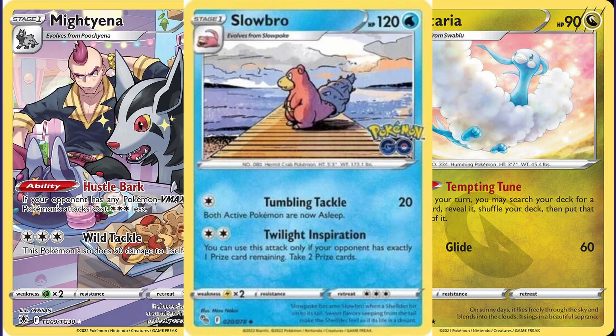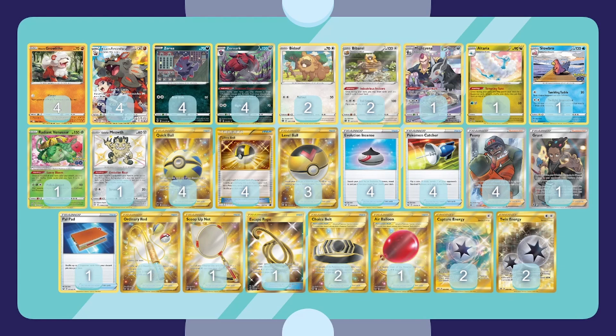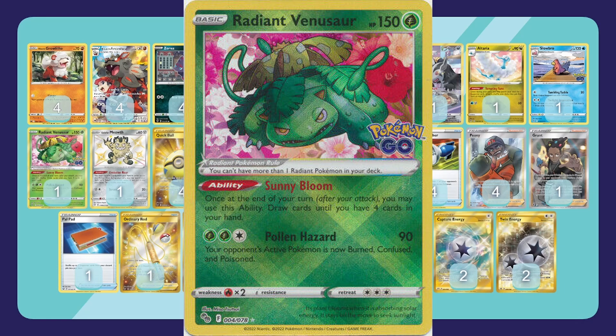Slowbro also does 20 for one energy and confuses and sleeps both actives — true Slowbro fashion. We've got the two-two Bibarel line so you can put a supporter on top with Altaria and draw it with Bibarel — pretty sick. That's a World Championship-winning card right there. We also have Radiant Venusaur, which activates after you attack. You have to have no cards in your hand and you draw until you have four, which helps you keep going.